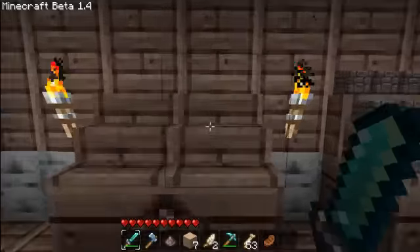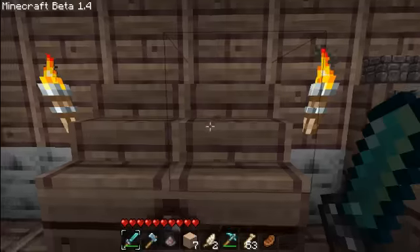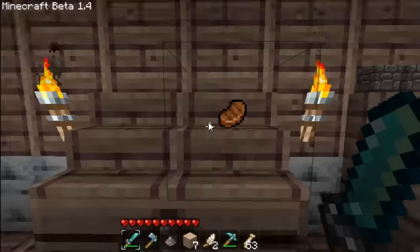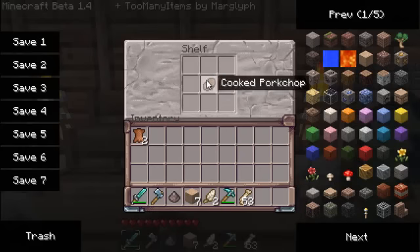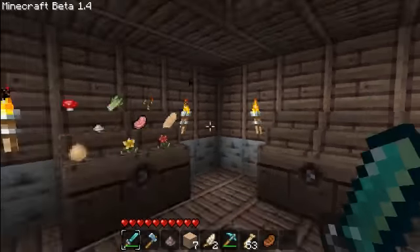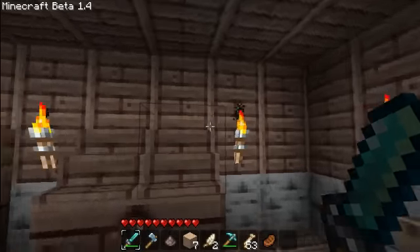Oh, and if you're wondering, this right here is a shelf mod. You can stack stuff in the shelf, and it looks like so. Pretty cool. So pretty much this texture pack is pretty detailed. It's not an HD texture pack — it's 16 by 16, but it still looks pretty nice.